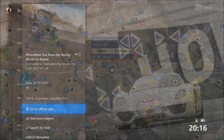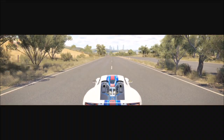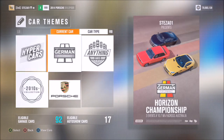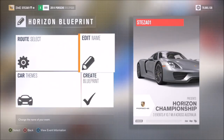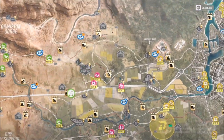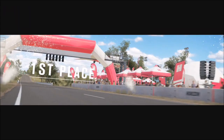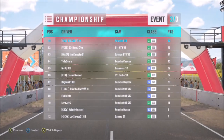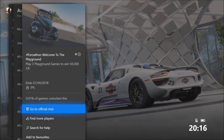For the first challenge, I went over to the highway circuit as I always do. Set up a championship with a minimum of three races — just pick three very quick races, entirely down to you. It doesn't matter what car or class you pick; all you have to do is complete the championship. It doesn't matter if you win or lose — just cross the finish line on all three races and you'll unlock the Ford 2017 GT Horizon Edition.